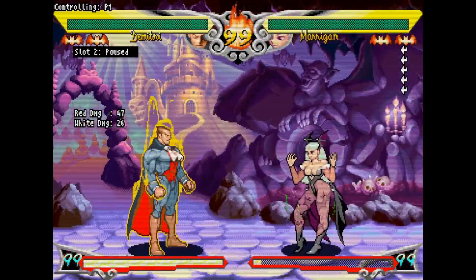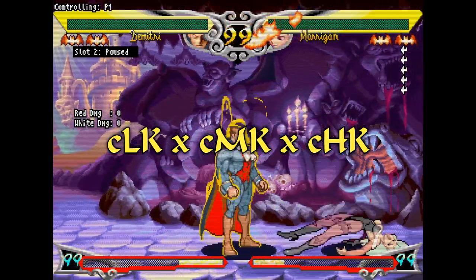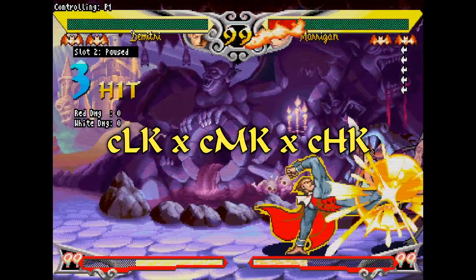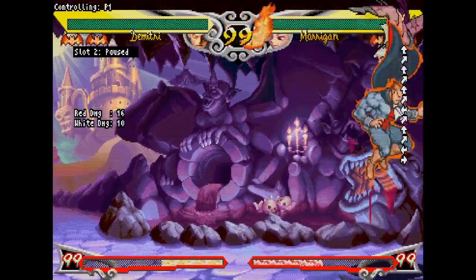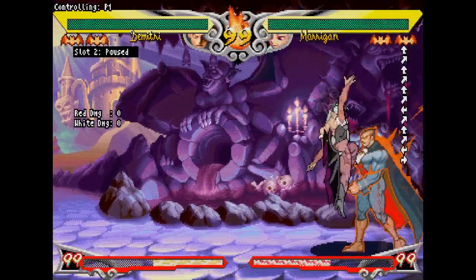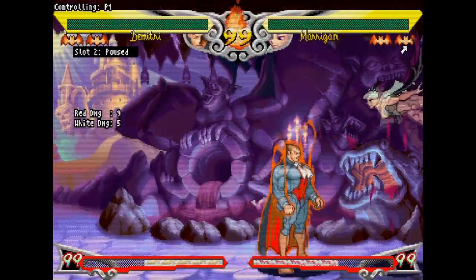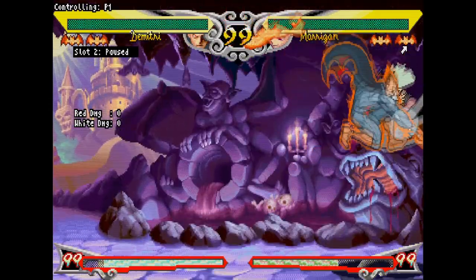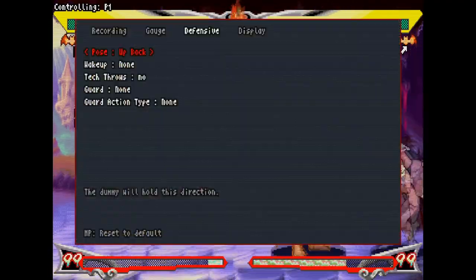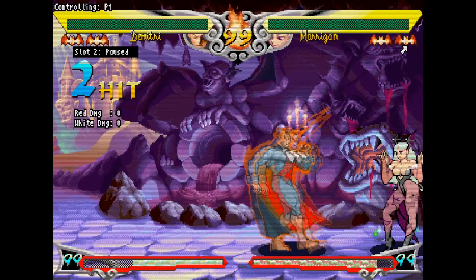A basic near-universal chain is crouch light kick, crouch medium kick, crouch heavy kick — it works for almost every character and scores a quick knockdown. You can also do chains in the air, which is unique to V-SAV among the other Darkstalkers games. People will immediately flip out from a single attack when hit in an air-to-air situation, so it's not really for air combos. It's mainly used either against air blocking opponents to keep them trapped in blockstun, or to add more hits to your jump-ins.